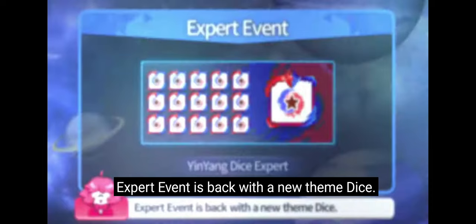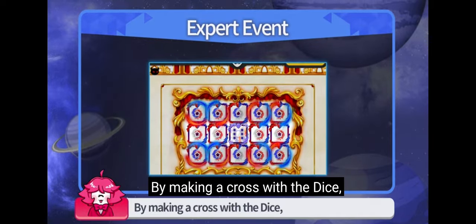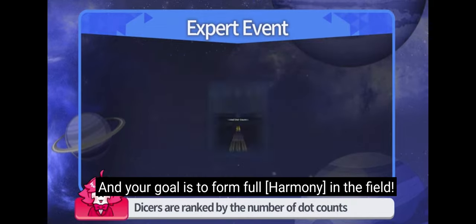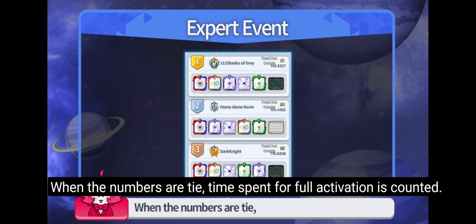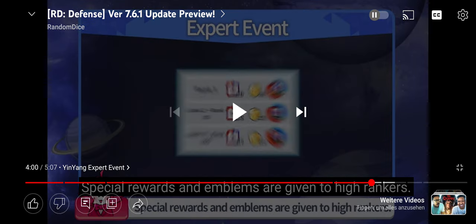The extra event is back with a new themed dice — the Yin Yang dice. By making a cross with the dice, red and blue harmony activates, and your goal is to form full harmony in the field. Dicers are ranked by the number of dot counts at the moment of forming full harmony. This event is going to be easy — just use the blessing battlefield. It didn't say it needed to be 7-dot, so just play the blessings battlefield.